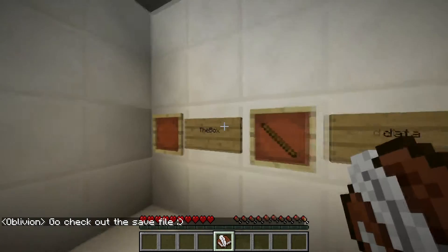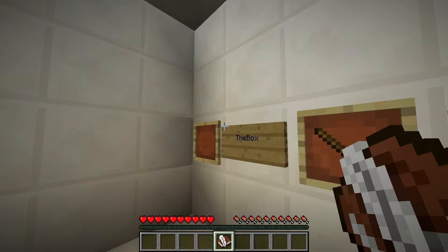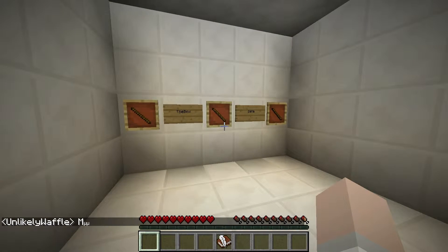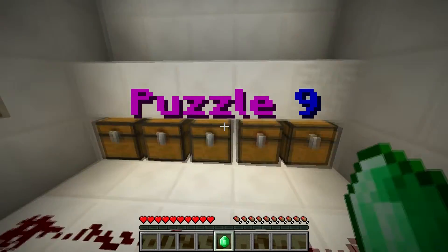Hint two: 'Go check out the safe file.' The name of the map is 'The Box.' Check out the safe file — I'll be right back. Also just had to replace the stick right there. What you see right here is the answer — it's M with the... I can't remember what those represent. I want to say 'mega' or something. But that's exactly what we need to write into the book. If we can type it... there we go, that's fantastic. Puzzle nine — woo, redstone!